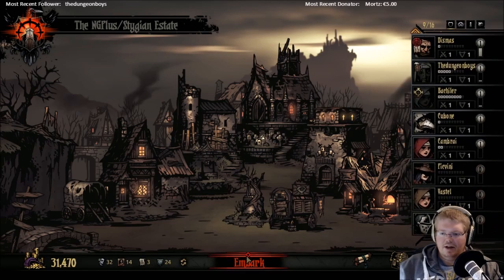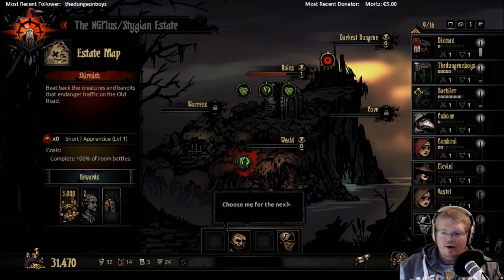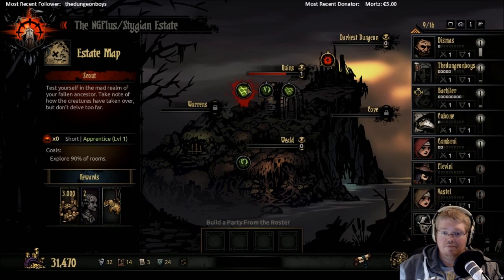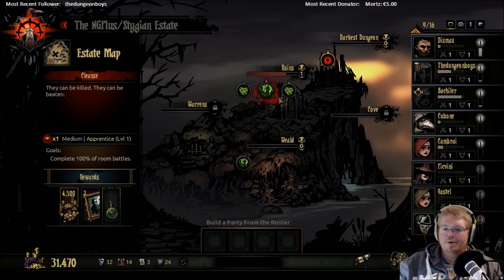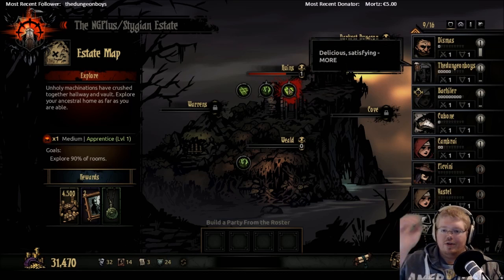Let's get into the next mission. Nice, runes are getting there. What do we have available? The Dazzling Charm is fine, but I'd like to do a medium mission again — they're just better. And because of that, we're going to go with this one, because it's an explorer mission. It's a little bit easier.